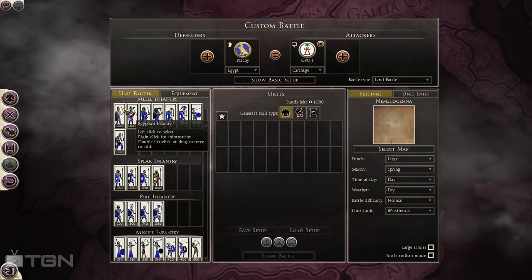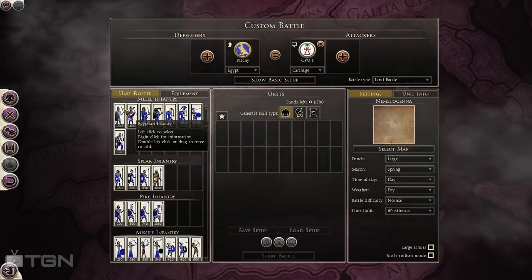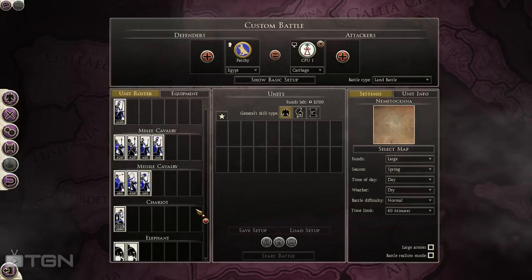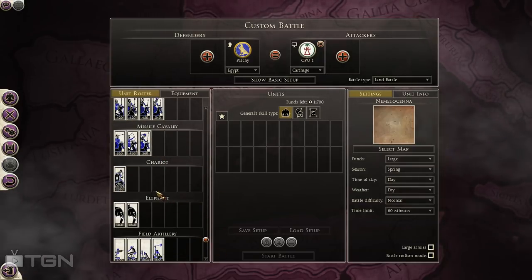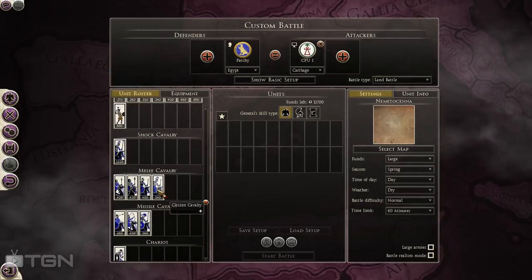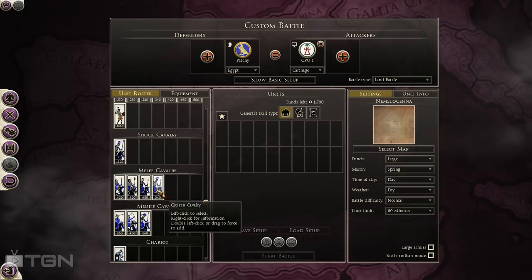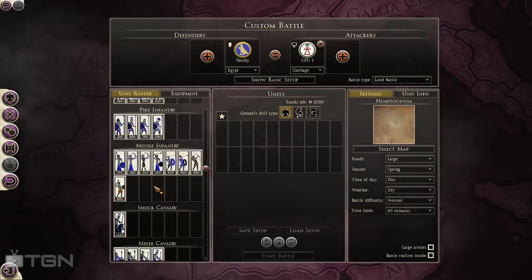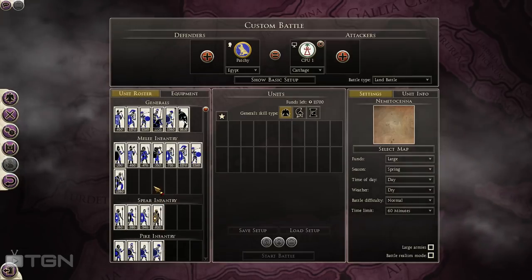They have access to elephants, chariots, sword infantry, pike infantry, spear infantry, and massive amounts of slingers. The one place where Egypt is weak — and I mean it's really the only place — is melee cavalry. Citizen Cav is their best option, but that's the only real weakness Egypt has.